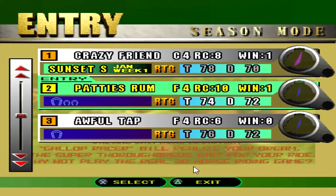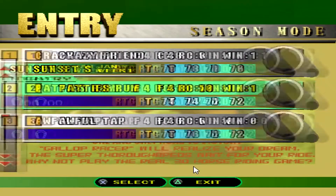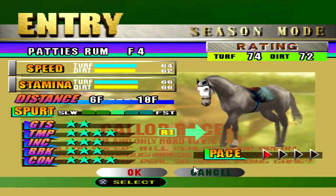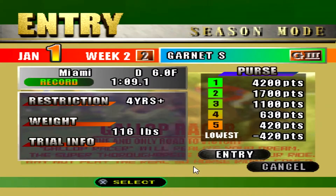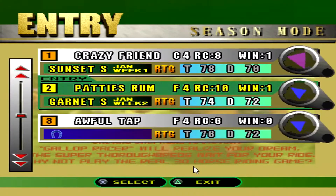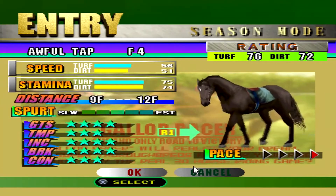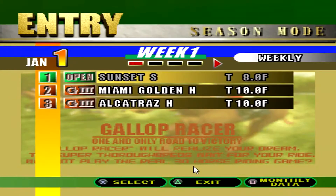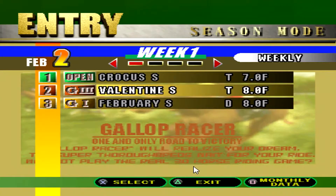Patty's Rum has gotten a win; Awful Tap needs a win - she's the only one without one. Patty's Rum can go turf or dirt, 6 to 10 furlongs. We'll take her to Garnett, that's six furlongs on the dirt - a pretty easy going for her. Awful Tap is 9 to 12 and preferably on the turf, but I could probably do dirt. A grade three might be a little much - I don't think she can run with grade three yet.